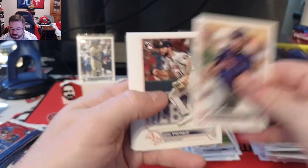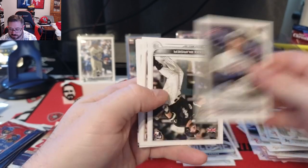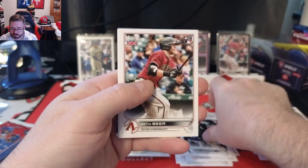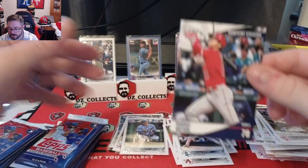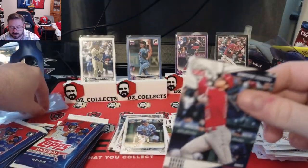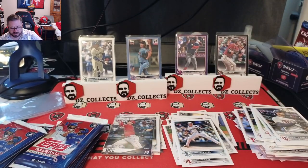Pack eleven: Jose Ramirez, Joe Perez, Cory Kluber, Aaron Nola, Brian Anderson, Gary Sanchez, Jake Burger rookie, another Seth Beer rookie, George Kirby, and a Significant Statistics Shohei Ohtani — 78 barrels. Another Shohei stat card with a different stat. We'll take those — Shohei cards are always good pulls.